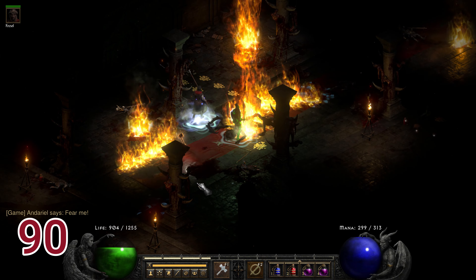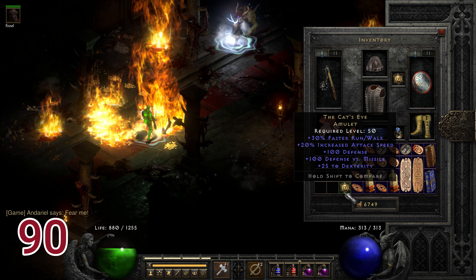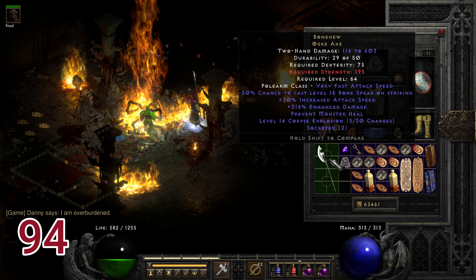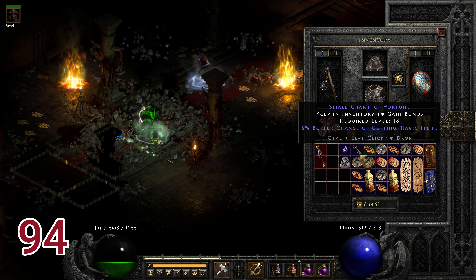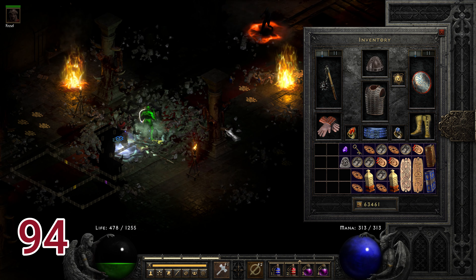Run ninety, the Cat's Eye drops — I don't know anyone who uses this, so if you use it please comment below and let me know why. During run ninety-two, off a random mob, Wisp Projector drops for me. Run ninety-four, Bonehew drops — many people like to have it on the mercenary because it hits hard and prevents monster heal. The second item I get is the Sanders' Superstition, and a third item is another Milibrega's Orb.